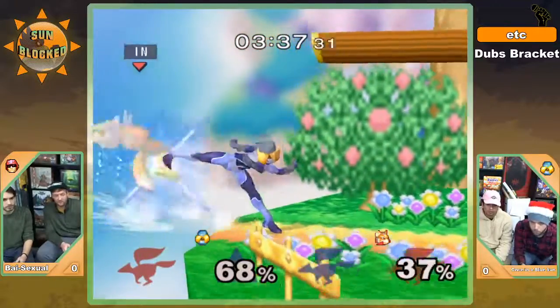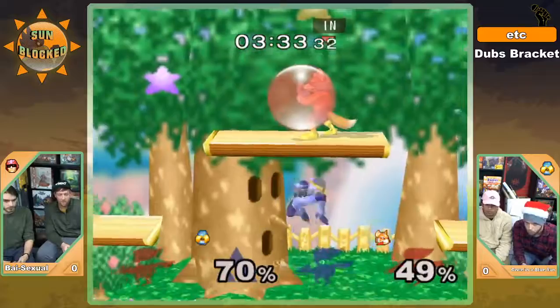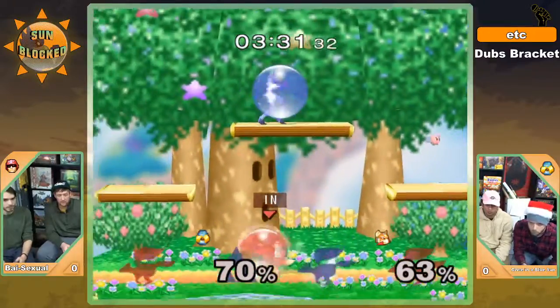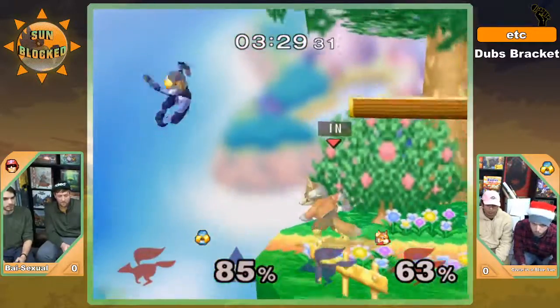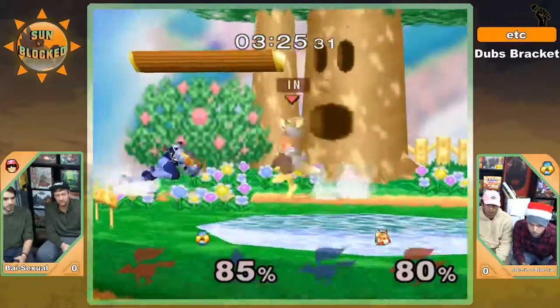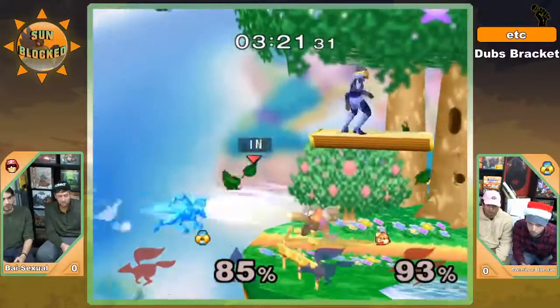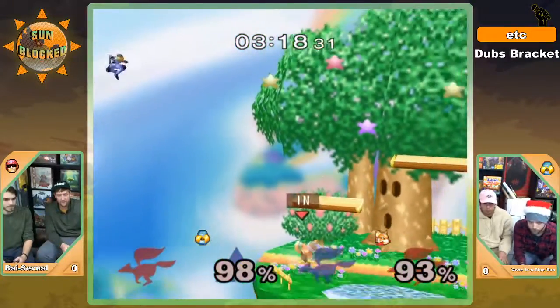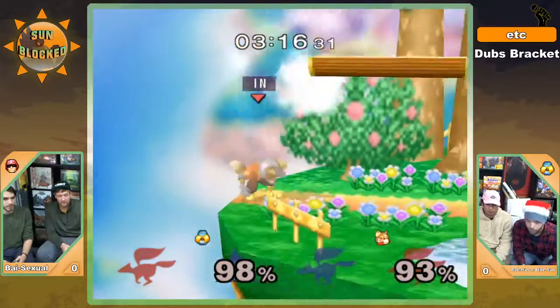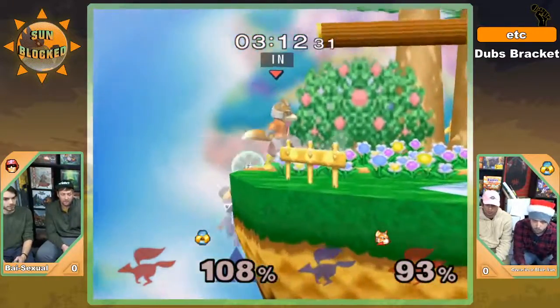That was a good DI by Elder going further away, getting picked up by the fire though. Elder being aware, just throwing some needles, punishing him for that. Grab ledge up tilt — I was hoping he would up tilt into up air potentially.